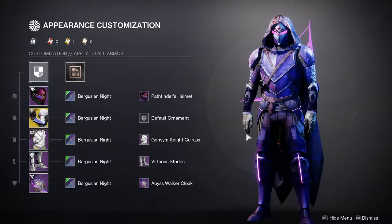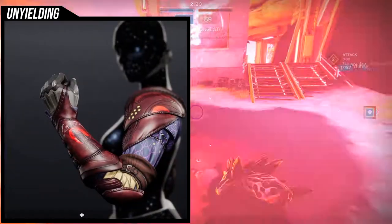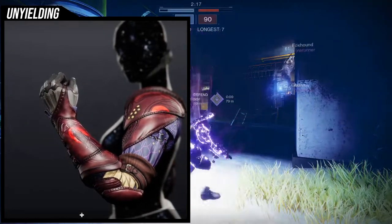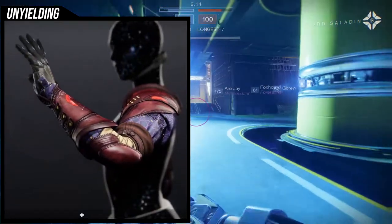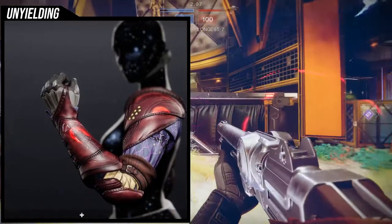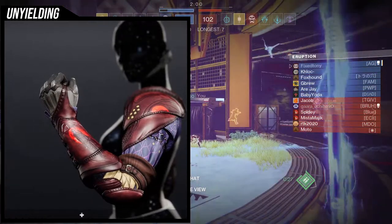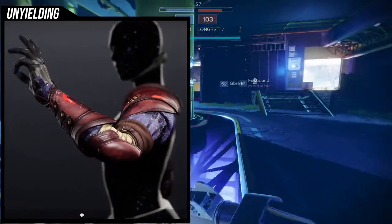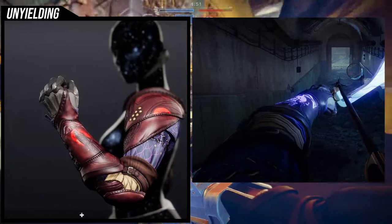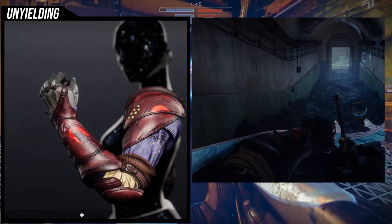I personally really like this set and this is probably what I'd actually use. There is an ornament called the Unyielding — it looks really cool. My only gripe is it has two pieces that don't change color: the elbows have a yellow wrap, and the forearm has a red moon. The red actually doesn't bother me because it does change color with the exotic perk glow.